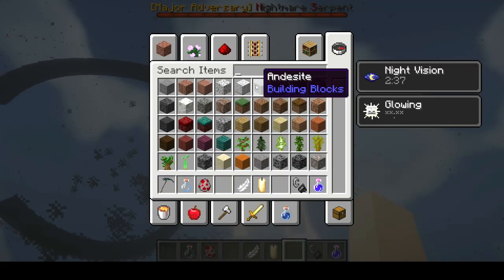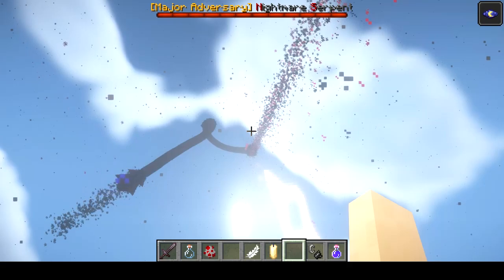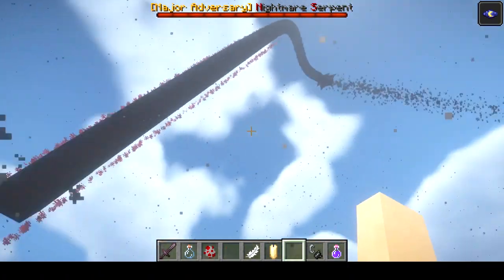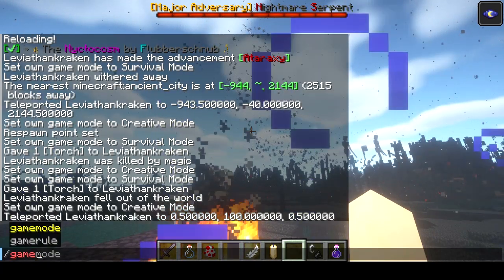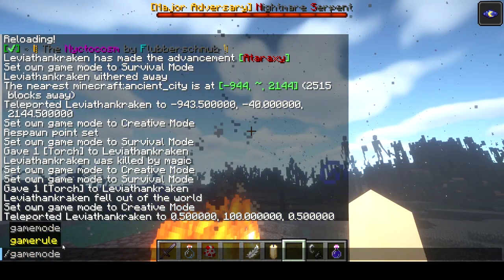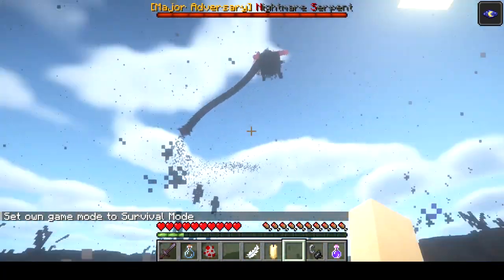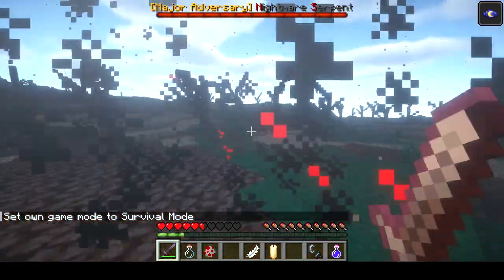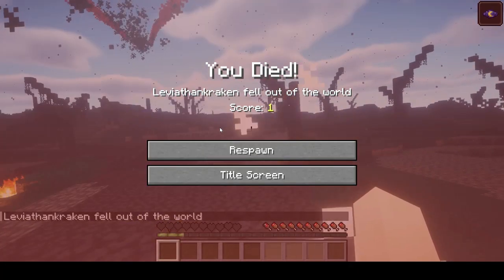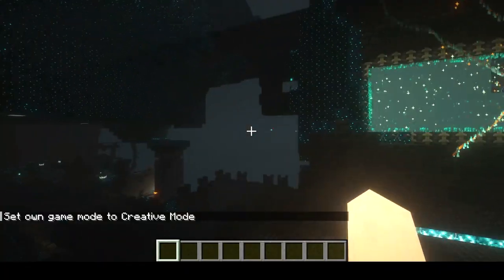I'm going to switch over to survival just to show you exactly what it feels like to fight this guy. I'm going to give myself a fighting chance — let's give myself a sword. There's that attack where he rains stuff down on you. Here we go. Without max armor, you can see how quickly you die.